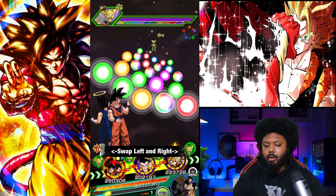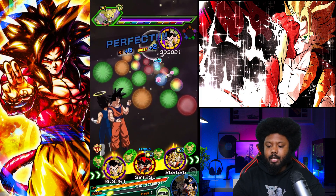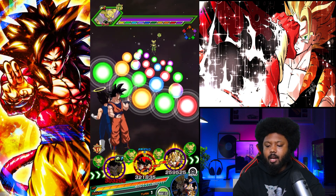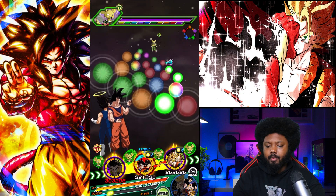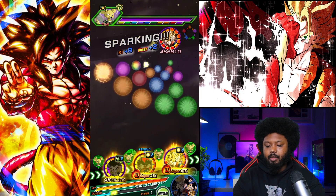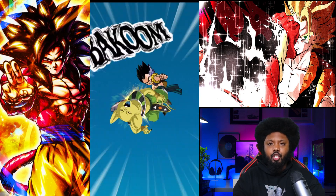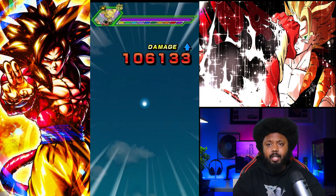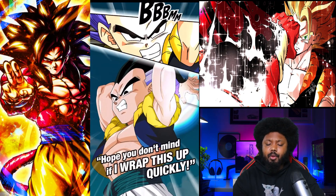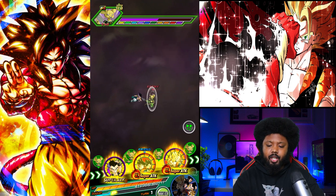I'm going to leave Gotenks on rotation because he's actually going to transform to Super Saiyan. Unfortunately we don't have the rotation the way we wanted because Hercule is on the next stage, which is fine. We're going to build up our Dokka meter as fast as possible. No super attack - 37k, that's a lot more than I expected, but we have free heals and the LR Goku Vegeta double super attack, which is very very good. As long as we get to turn six we should be completely fine.